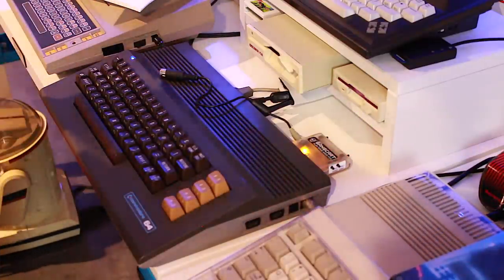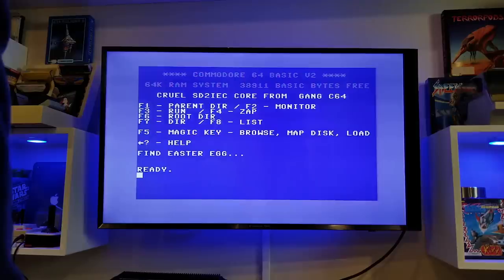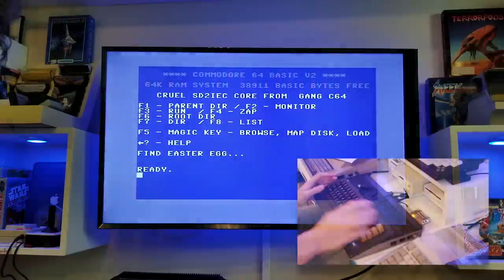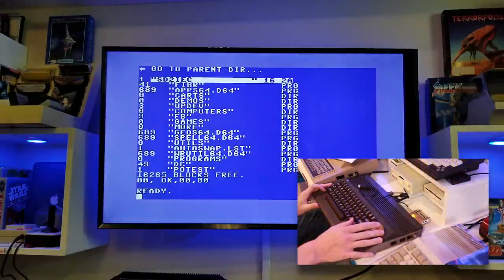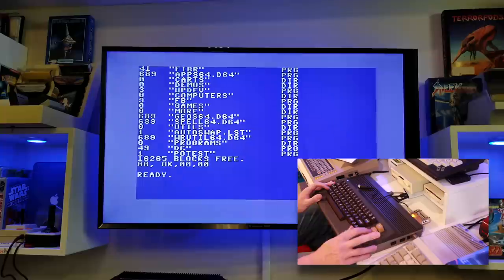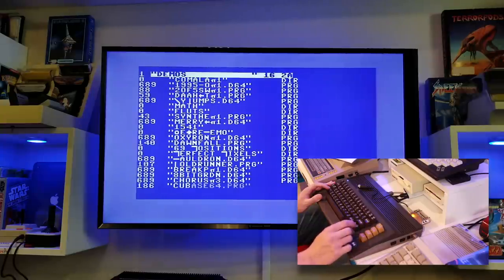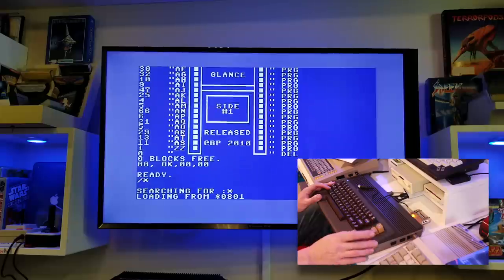And it has these rather snazzy LEDs. Here is the main menu, and you can see the function keys immediately presented — very easy to use. You'd actually be able to load these games. Press F1 for parent directory, F3 to run, and F5 is this fancy magic key. So what you can do is scroll up to any position in the directory — it's almost telepathic. Just hit F5 wherever you are and it just does what you want it to do, be it showing a directory or loading a full program.